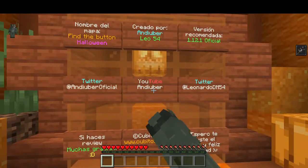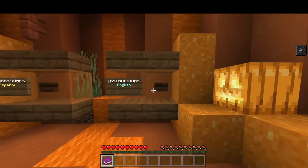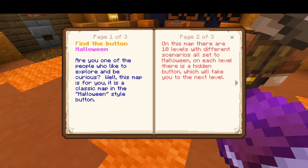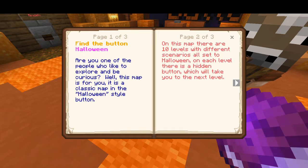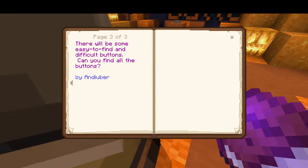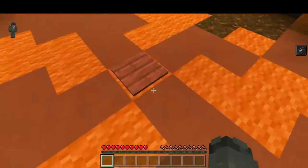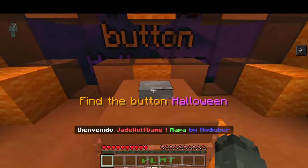You're gonna follow him — go to his YouTube channel. I guess I can't read any of that because I don't speak Spanish. Instructions in English — here are the instructions. Are you one of the people who like to explore and be curious? Well, this map is for you. It is a classic map in Halloween style. On this map there are ten levels with different scenarios all set to Halloween. On each level there's a hidden button which will take you to the next level. There will be some easy to find and difficult buttons — can you find all the buttons? Okay, let's press play I guess.